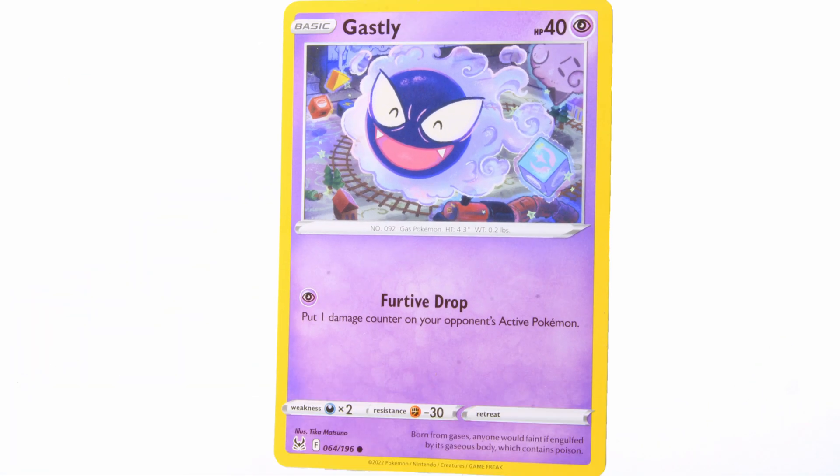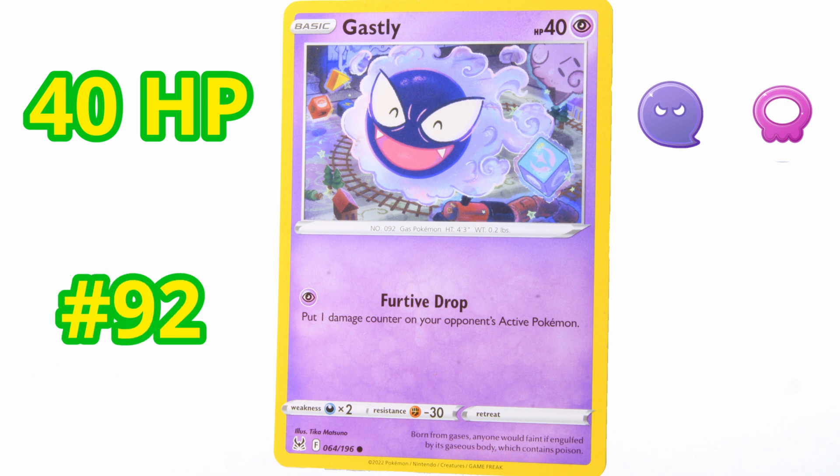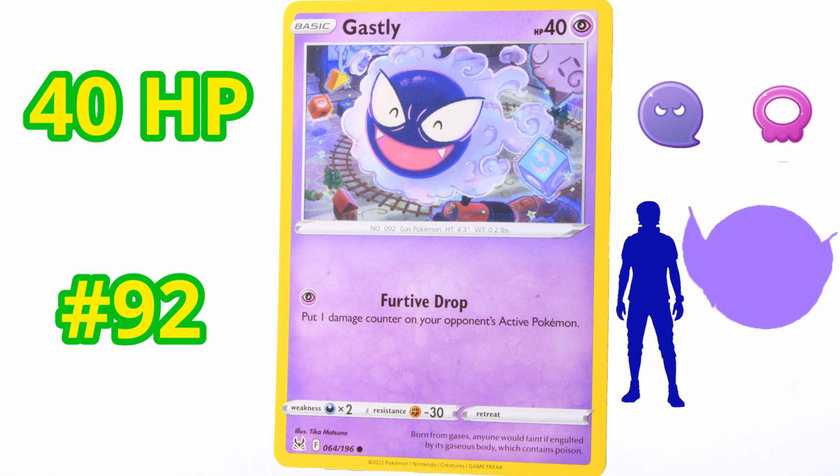Next up is Gastly. This is a ghost type Pokemon. It has 40 HP. It's number 92 in the Pokédex. It's considered the Gas Pokemon. It's about 4.5 feet tall, but only weighs 0.2 pounds — it is super duper light. Its weakness is Psychic types. Born from gases, anyone would faint if engulfed by its gaseous body, which contains poisons. It's a ghost and poison type. Very cool — this is a common type Pokemon as well.